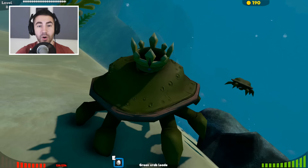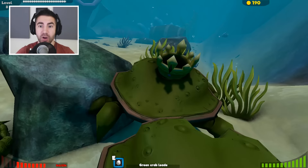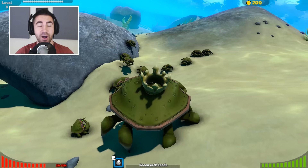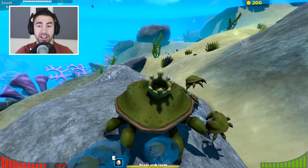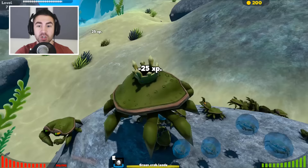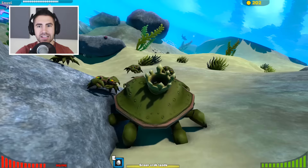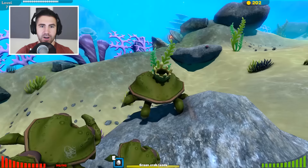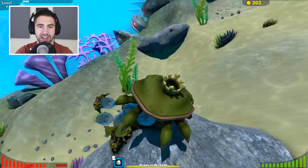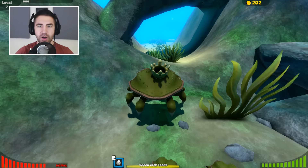Oh no, I see a tiger shark — we gotta get out of here. All we gotta do is just find that king crab. I'm a little bit lost, but as long as we can find the king crab, I think we can take him. We're level eight, we got a lot of babies. There's actually a tiger shark in the way — let's just start having babies, lots and lots of babies. I have no idea where the king crab is. Dude, there's a tiger shark — we got to get out of here. Fish just keep coming in and we just keep destroying them. I have no idea where this king crab is. We're on a hunt — we got our crew.